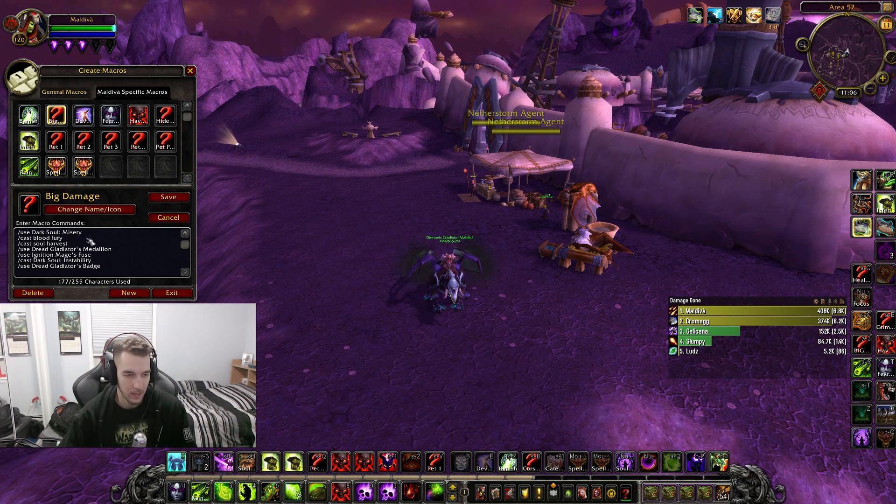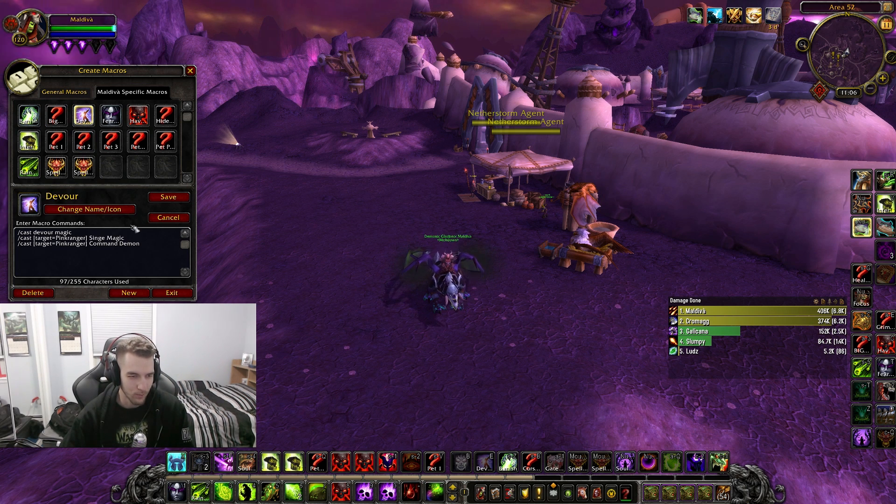Next up, this is going to be my damage macro. When I want to use Dark Soul and my orc racial, I also have my on-use trinkets in there. I have multiple on-use trinkets and you can make it easier by doing slash use with the item slot number, but I've been doing it this way since I started playing WoW and it's just what I've stuck with.